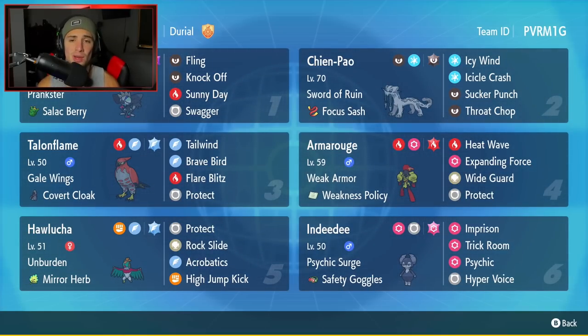Bottom left is Hawlucha - a strong and quick Pokemon, solid for today's team with Unburden and a Mirror Herb as its item. This is my first time using Mirror Herb - a cool new item that mirrors a stat boost from the opponent. So if we go up against a Salamence and it uses Dragon Dance, Mirror Herb pops and Hawlucha gets a free Dragon Dance too. Moveset: Protect, Rock Slide, Acrobatics, and High Jump Kick. Final Pokemon is Indeedee for support, pairing really well with Armarouge because Armarouge has Expanding Force. Indeedee sets Psychic Terrain, allowing Expanding Force to do double damage and hit both opponents. Indeedee has Safety Goggles, Imprison and Trick Room to counter Trick Room, plus Psychic and Hyper Voice. Rental code is in the top right corner.